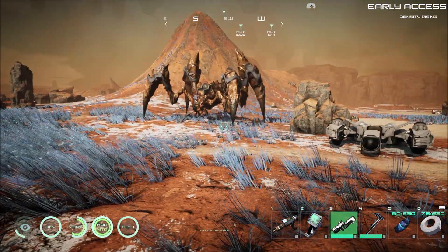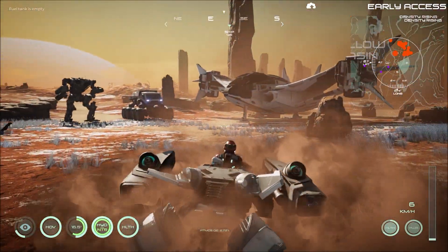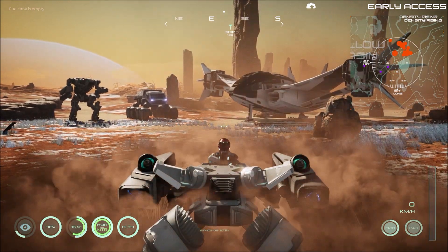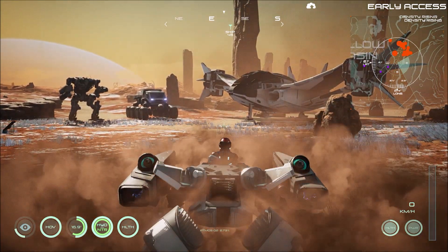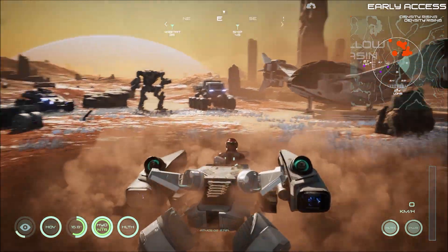So what would I make first? First things first, I would always make the hover bike. If you've got diamonds here — if you don't, you need to go to Lunari, which is what we did in the last episode. Then I'd make your spaceship first. One of the two.